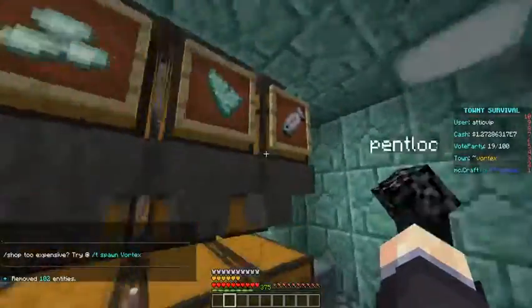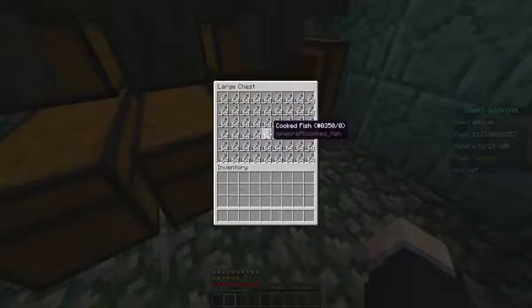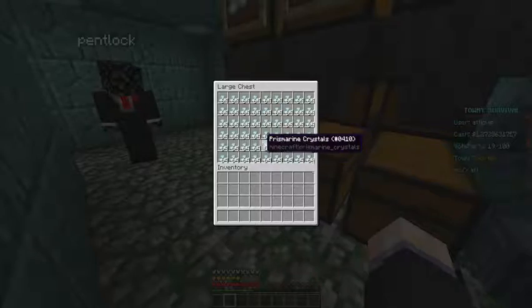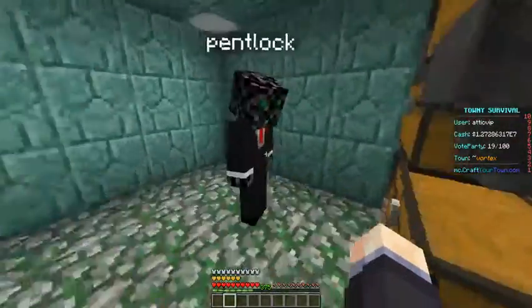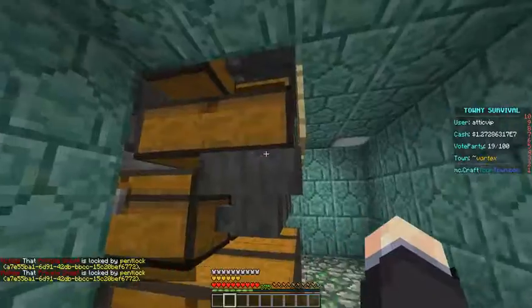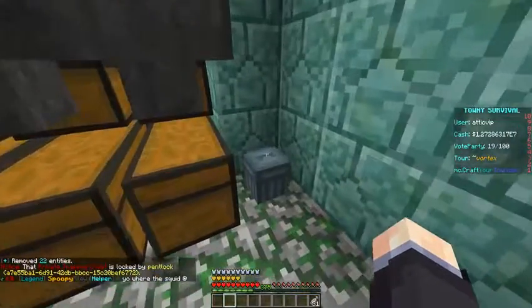Down here, for town members, we have chests full of items. Look at all those crystals — all the shards — and fish! So you'll never go hungry if you live in this town, because this is free. You'll never need lighting either, because you can just make your prism ring crystals. There's a trash can here too, in case you need to throw anything away. If you're a town member, you'll have access to this, but please only take what you need. Only the bottom chests are accessible to town members, not the upper ones.